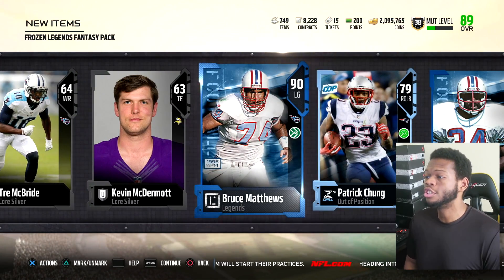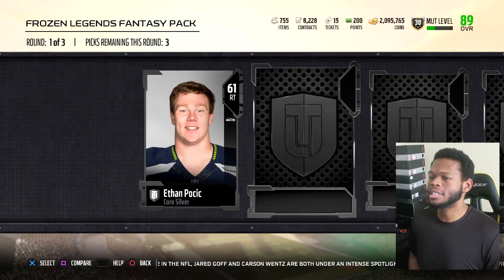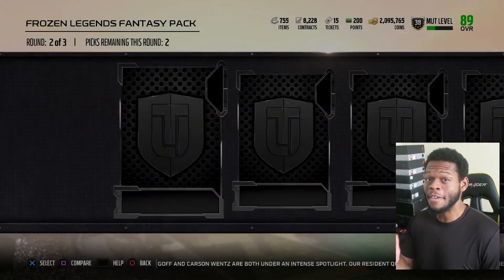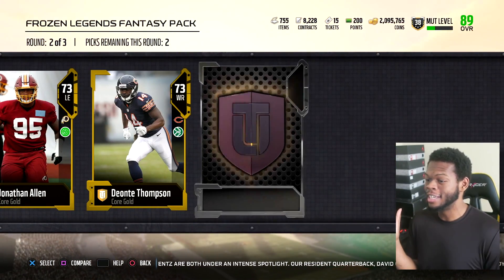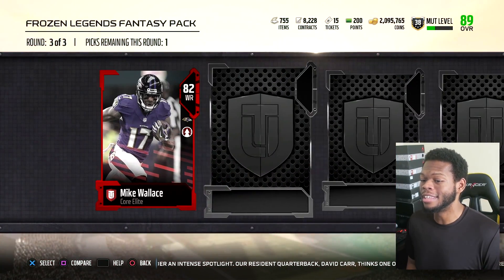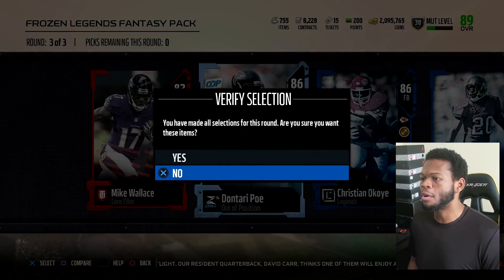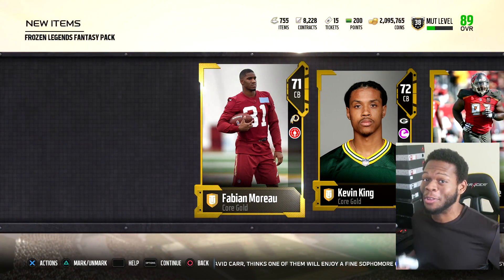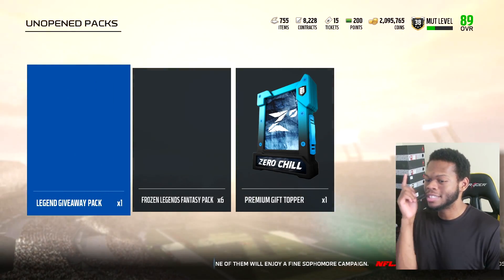Our first pack gets some silvers, 290-plus overall cards. Not that bad. Pack number two — that first pack was kind of fire. We got three golds in the bottom round. Miles Jack out-of-position halfback — he's actually a beast at halfback. Mike Wallace, Dontari Poe out-of-position fullback — gotta go with the promo. I'm gonna have Poe out there moving. Poe, solid pickup.